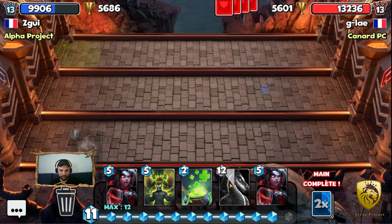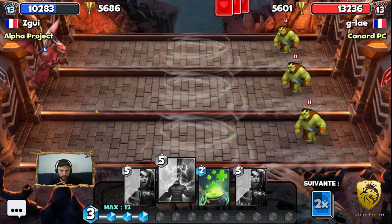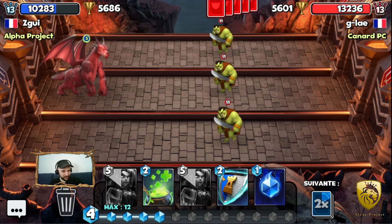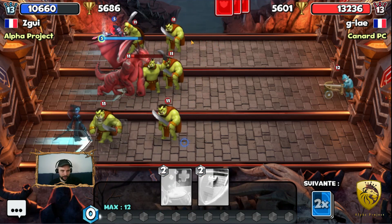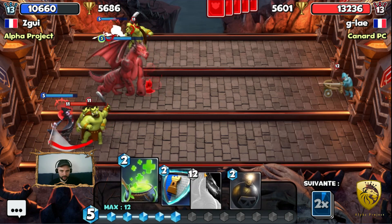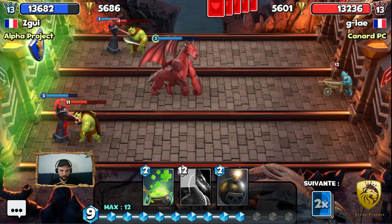We haven't used any metamorph though. Let's do this — and grow off. Hopefully no witch. If he has a witch, I'm going to be really sad. Let's have a vampire here and there, so I should be able to take back the lanes. Where are the metamorphs? I used it already. My bad.